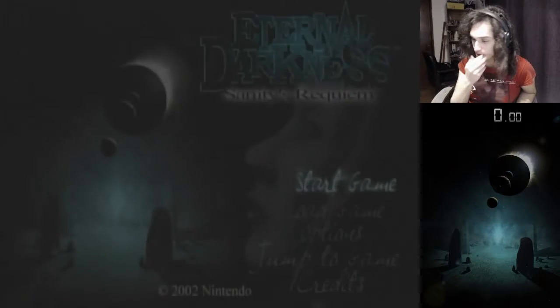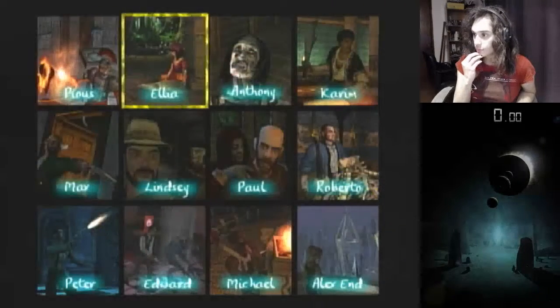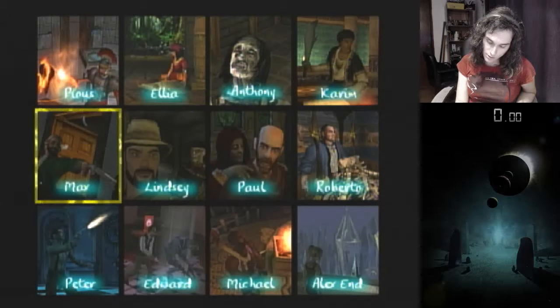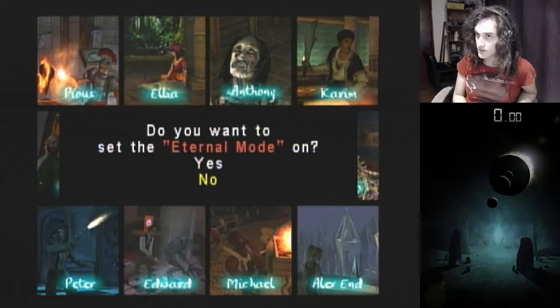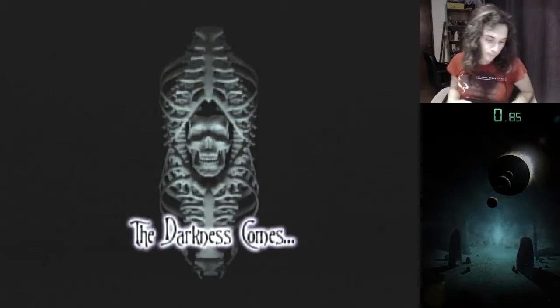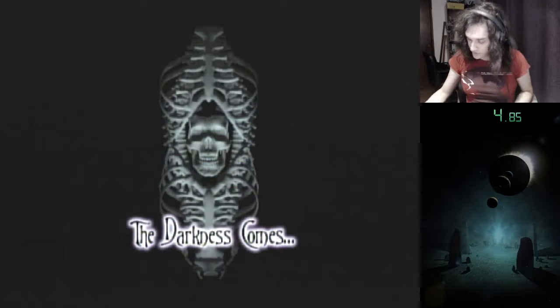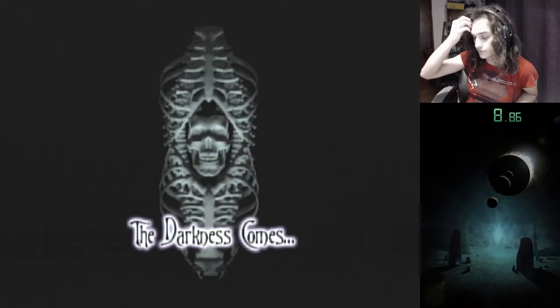I need to do different spells. So for Ullyaoth, I need to do Celta. And for Celta I need to do Shaturga. That's pretty much the only difference because all the enemies take the same amount of hits.